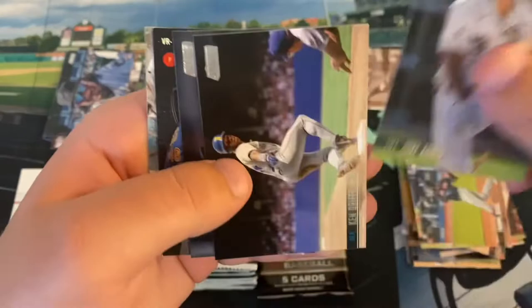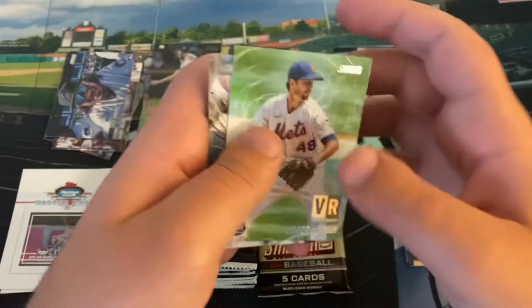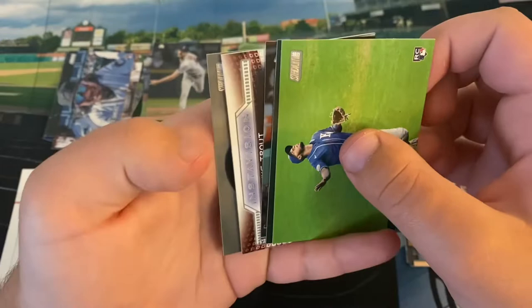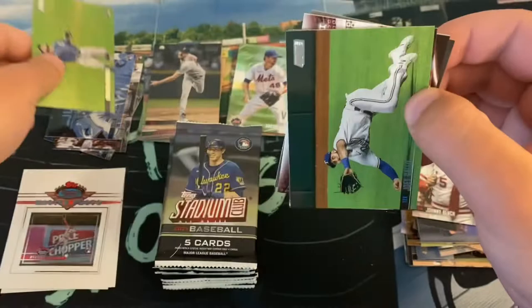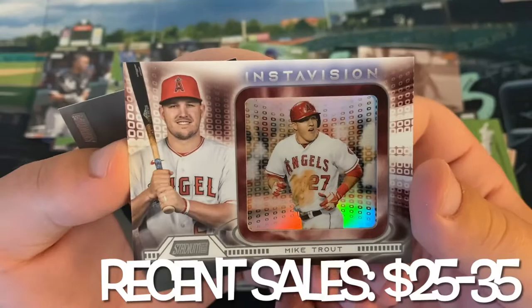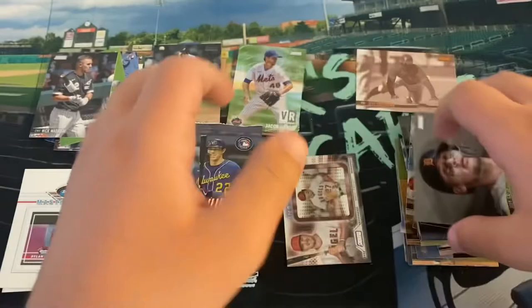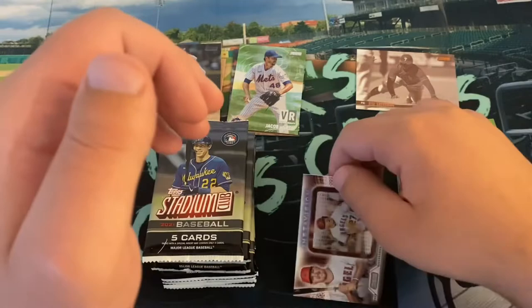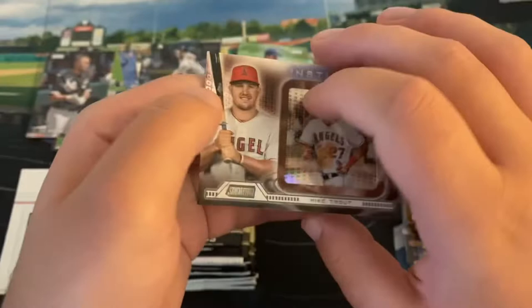That feels a little thicker — maybe this is a chrome or something. Oh, we got an InstaVision! I said can we get an InstaVision, and we got one. There's Edward Olivares, Joey Gallo, Nick Madrigal card, and a Mike Trout InstaVision. I love these cards — the thicker card. Check that out, that is sweet. I'm not sure if the InstaVisions are case hits; I know the gold minted chromes are. InstaVision insert one in 192, so they are a tough hit, and I love them. This is an absolutely sweet card — to get the best player in baseball, Mike Trout. Look at that — awesome design this year. I really like that.